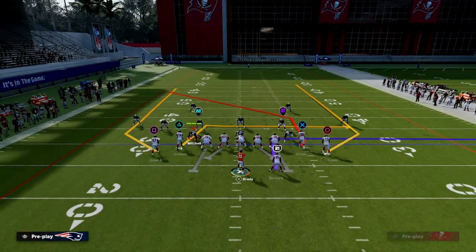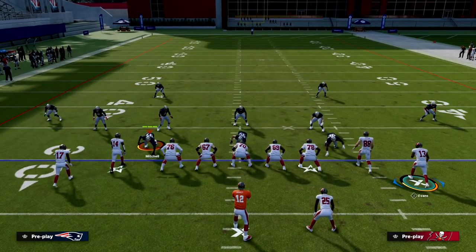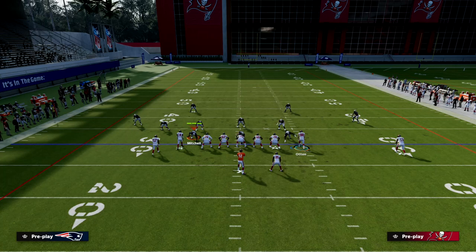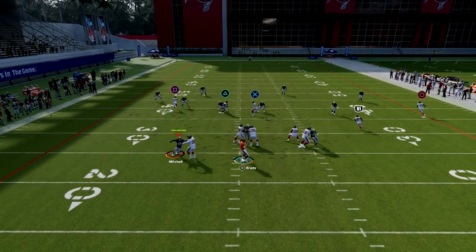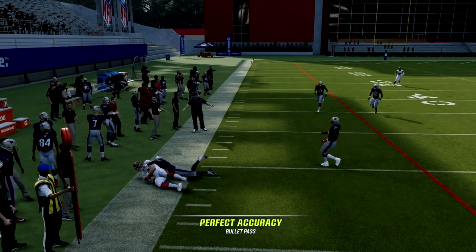His adjustment, which was super interesting, was essentially the same route combination with one minor difference: he would run a slant to the backside player, turning the post into a simple slant route.